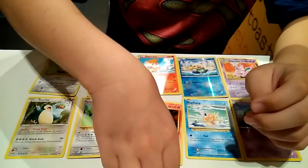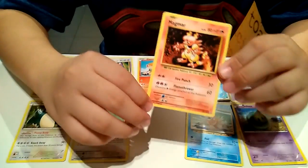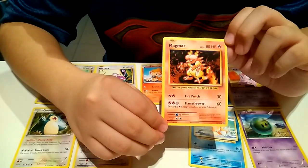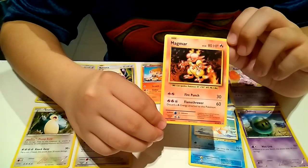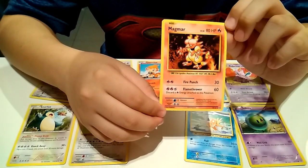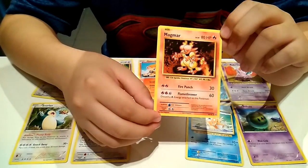This is Magma, a fire type Pokemon. It's fat and gives out a lot of fire. Isn't that funny?